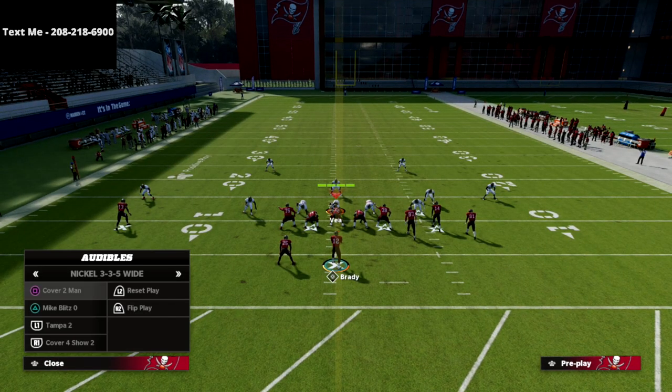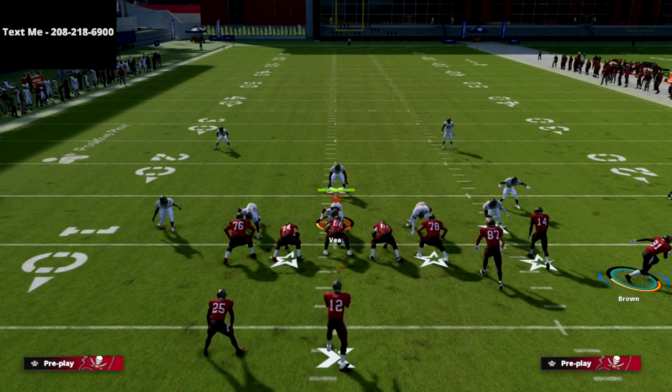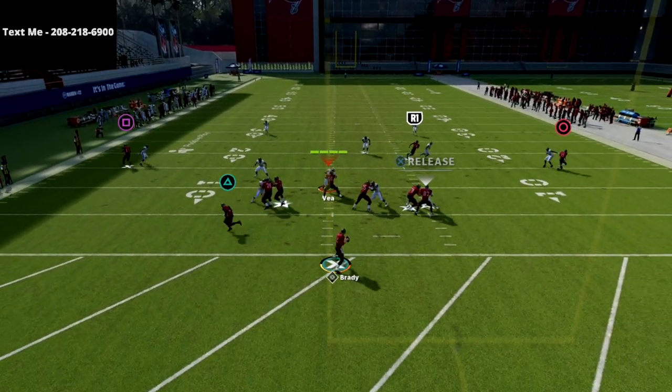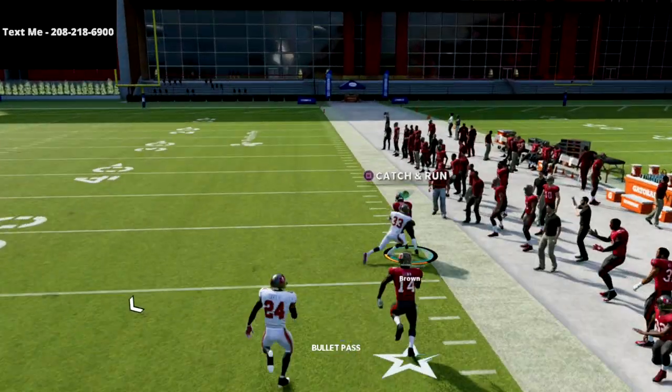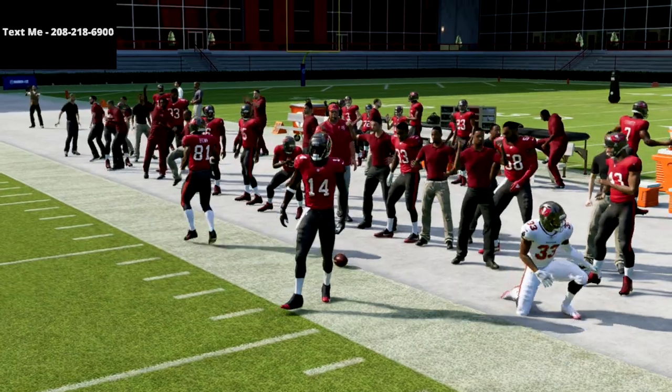Moving on to the Tampa 2 defense — what I like about this concept against Tampa 2 is if I put circle on a fade route, it's going to give him an outside release. So if they're playing Cover 2 on me, I can easily throw that with an outside pass lead and absolutely obliterate the Cover 2 defense. You can put him on a fade or a streak and they'll basically serve the same purpose.